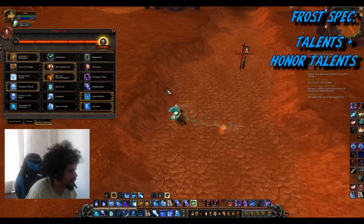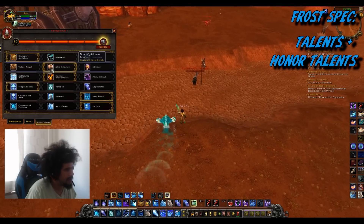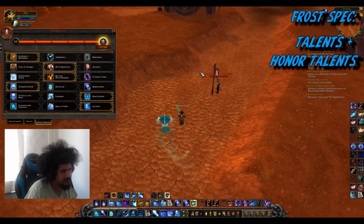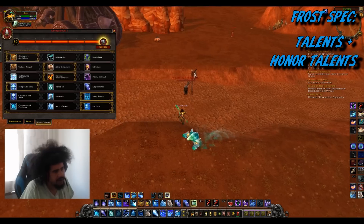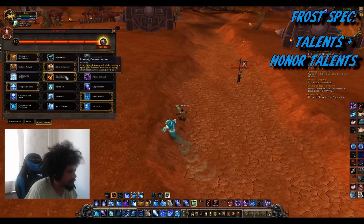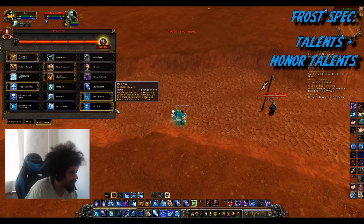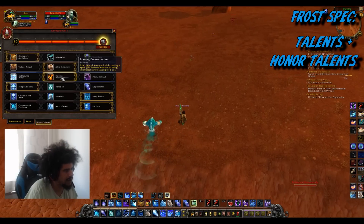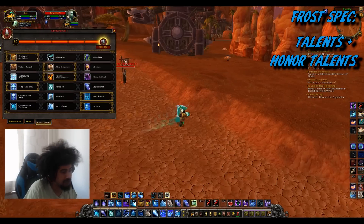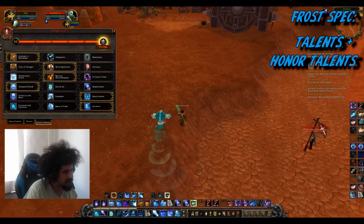For honor talents: if you're Orc go Relentless; otherwise take a normal trinket medallion. Burning Determination is used more for frost than Prismatic Cloak — unlike fire you don't have Phoenix Flames or Fire Blast for instant casts, so you'll be casting a lot. Burning Determination lets you get counterspelled on Polymorph and immediately start building damage again. It's more about school juggling. You can go Prismatic Cloak against other frost mages — blink right before their Glacial Spike fires and make it miss — or against other casters, but against melee or double melee go Burning Determination.